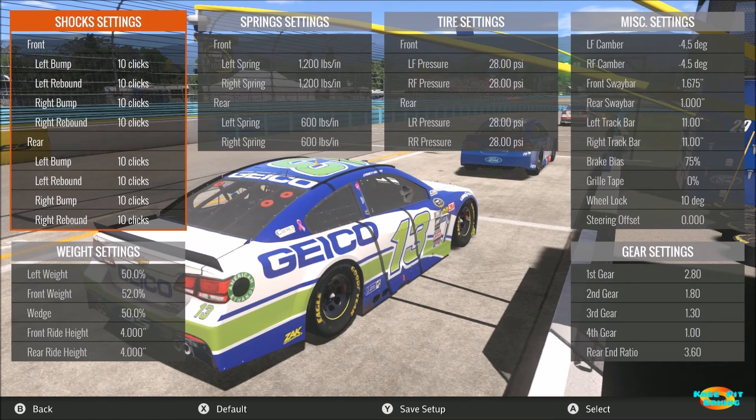For the track bar, my idea at the road course was to get it as high as I could to help with rotation through the corner, but not so high that the car over-rotates on corner entry through the center of the corner. At Watkins Glen this becomes very important at the bus stop on the back straightaway — you're turning right and then quickly back to the left, and if the car over-rotates you'll get in deep trouble very quickly. That's why I stopped at 11 inches. Because you're turning left and right on a road course, keep the left and right side settings the same.